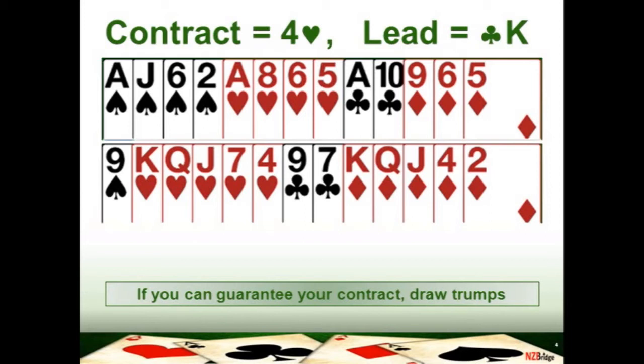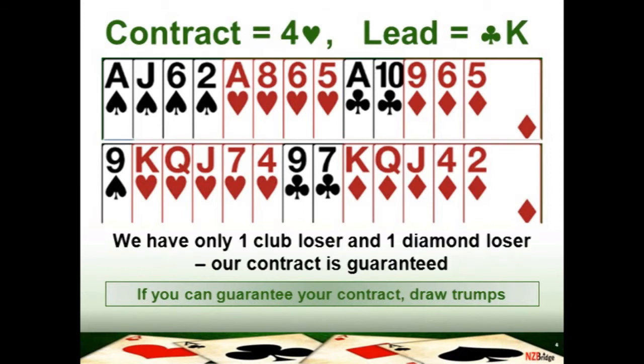In the club suit which has just been led, you had two losing clubs but your partner has come up with an ace, so you've got one loser there in clubs. With the diamond suit, you've got some nice diamonds but you are missing the ace, so you've got a loser in diamonds. With one club loser and one diamond loser, your contract of four hearts is guaranteed.